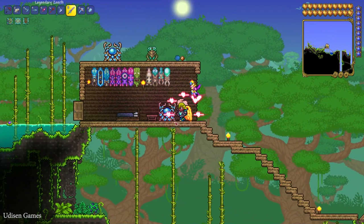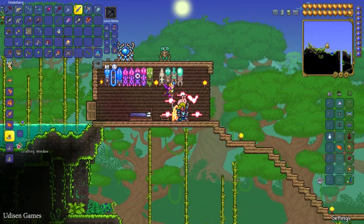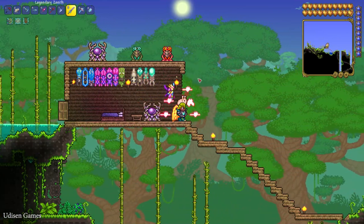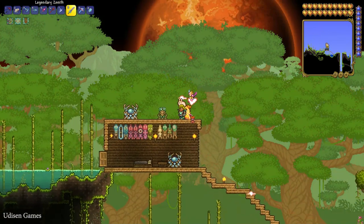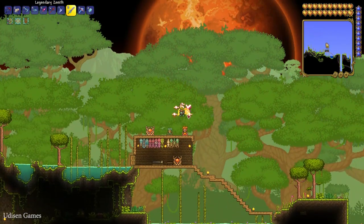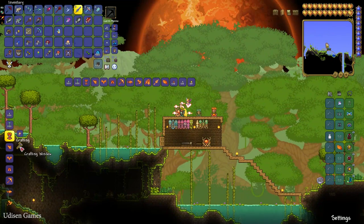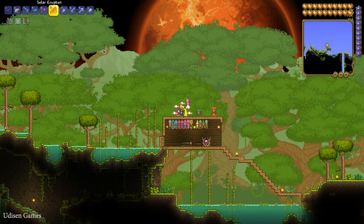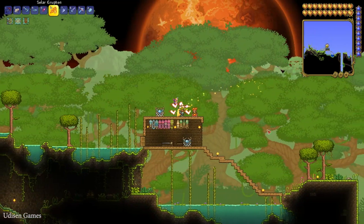To craft every item from Solar Fragments you need 121 Solar Fragments. You also need the Ancient Manipulator workbench, which drops from the Lunatic Cultist. Place it and you can craft several items — including the Solar Monolith. Place the monolith and press right mouse button to activate the solar background.